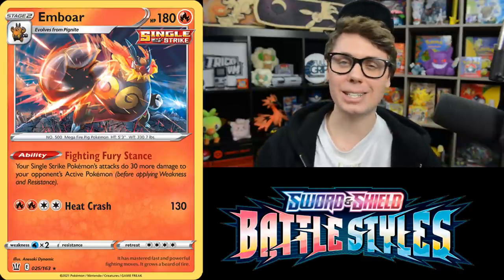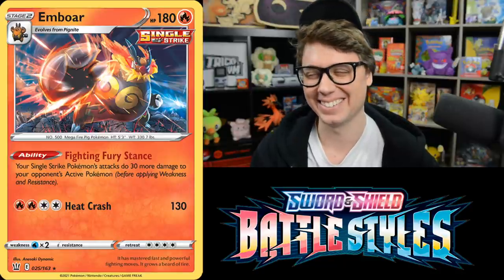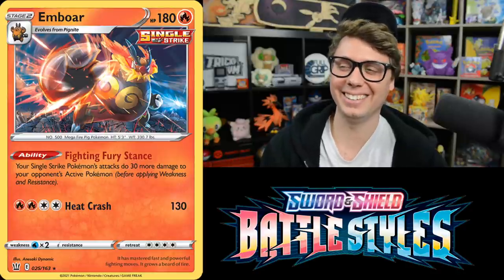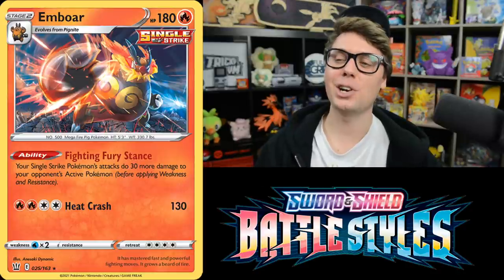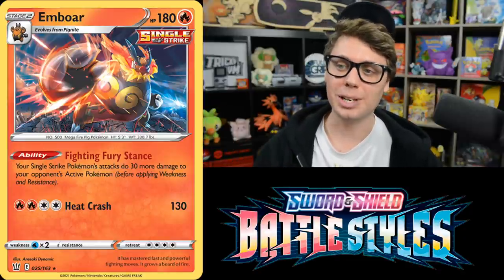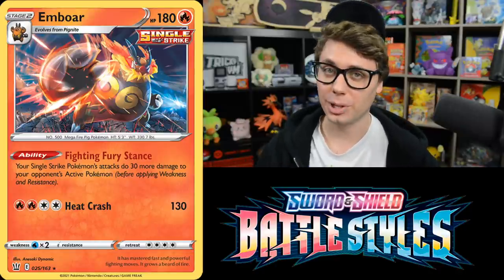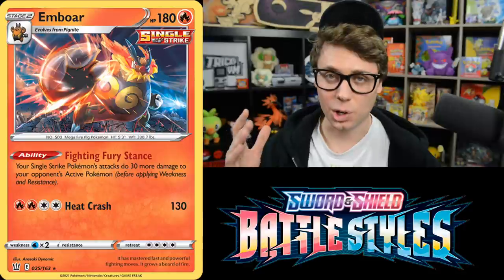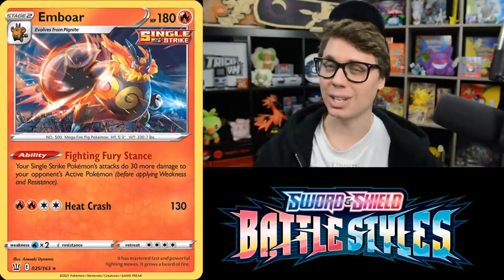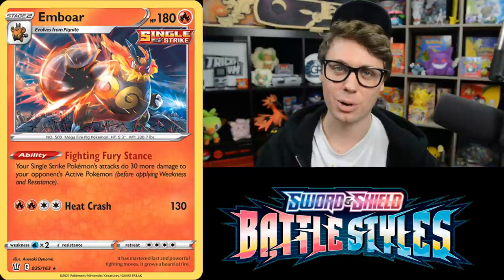Single Strike Emboar has serious Alpha Pig energy. It's got 180 HP, and its Fighting Fury Stance ability reads: your Single Strike Pokemon's attacks do 30 more damage to your opponent's active Pokemon — and it stacks. For each Emboar in play, your Single Strike Pokemon's attacks do 30 more damage. Combined with Single Strike Energy boosting attacks by 20 each, there are a lot of ways to power up your Single Strike Pokemon.